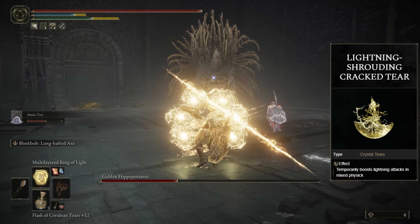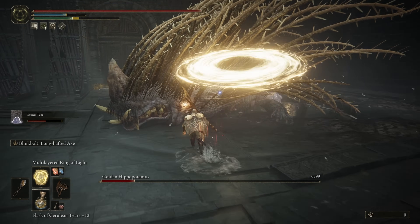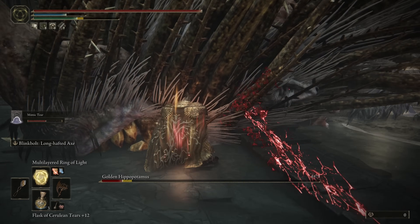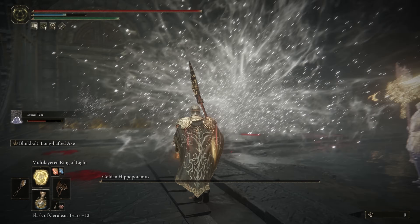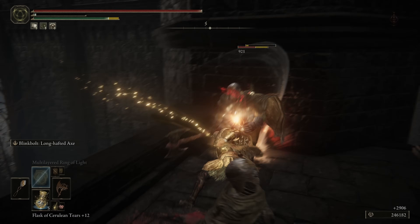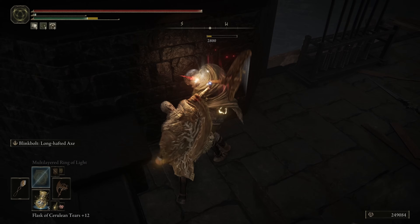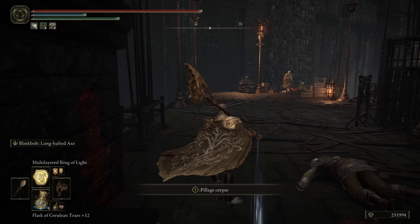But if I had more time, others that I would consider taking a look at are the Faith-Knot Crystal Tear, boosting our faith even further, and the Stone Barbed Crack Tear, making it more likely to break enemy stances. This is something that we strive to do in this build anyway, and to have something to complement that aspect of it would be very nice. Let me know down in the comments if you come up with something unique for this.